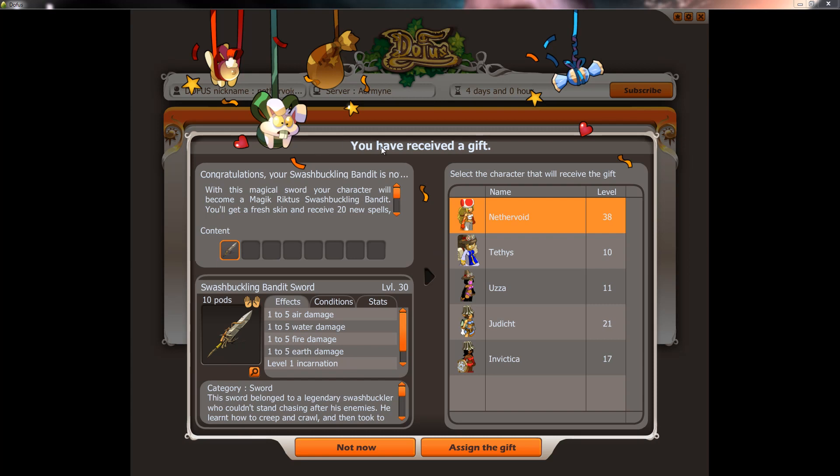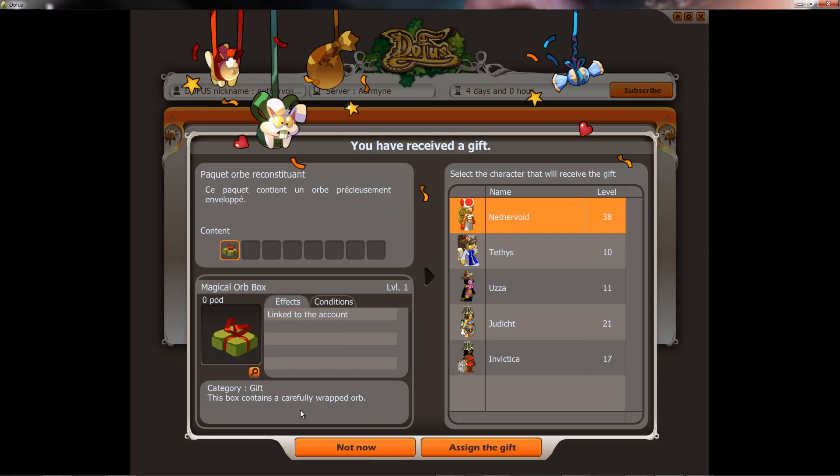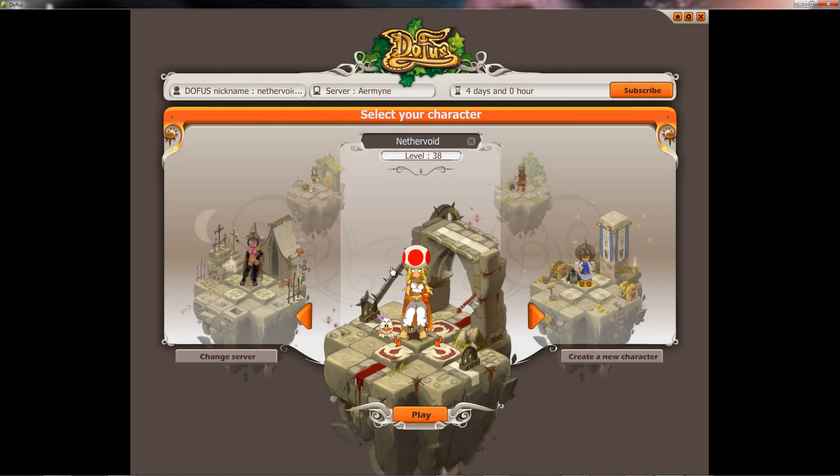First, you can see the login screen. Every time you buy a subscription or renew it, you get a choice of a gift. This is one of the ways you can get pets. Now, neither of these are pets, but if you get a pet it's usually packaged like this, and you just click the character you want and say assign. Another way to get pets is completing a dungeon or a quest. There are lots of other ways — you kind of have to look them up.